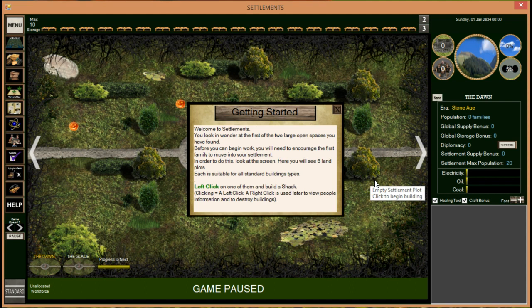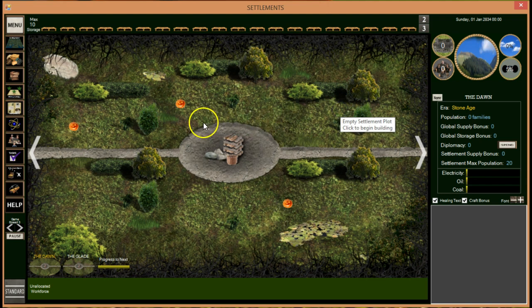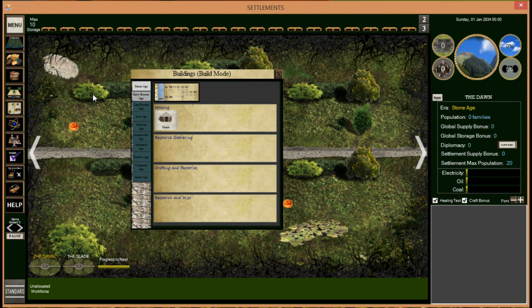Welcome to Settlements — you need to encourage the first family to move into your settlement. You'll get that first settlement for free; you don't need to build it yourself. Each family is represented by its leader, and that's who you play as. You can get other people to move in later. On the screen you'll see six land plots — three up top and three below. Left-click on one to build a shack. Right-click is used to view character information and destroy buildings.